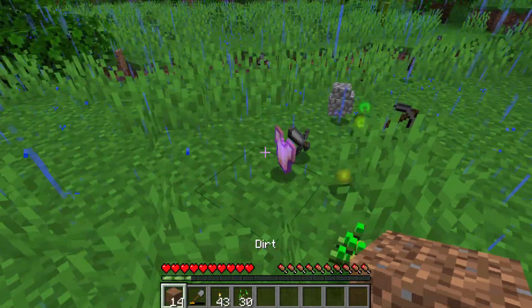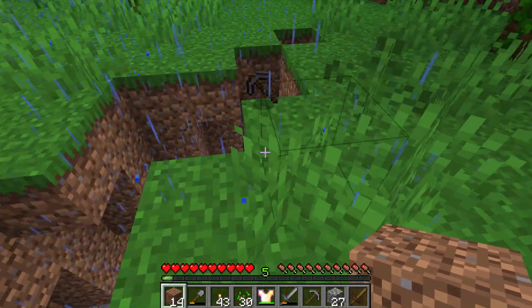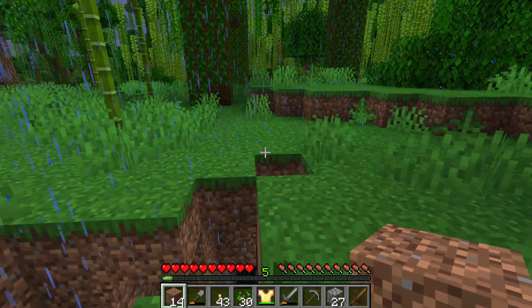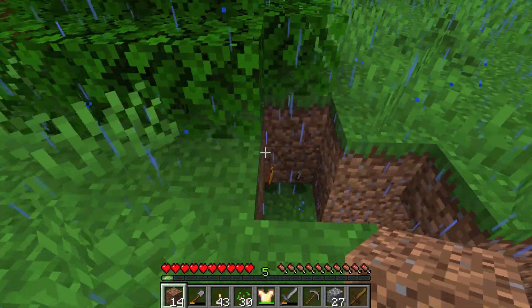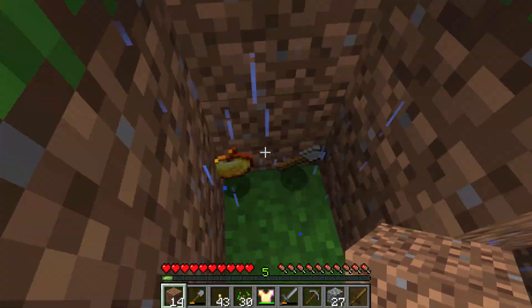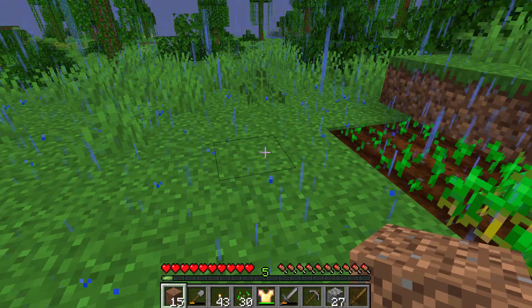There we go, there's the stuff. There's some tools, the sword, and the chest plate. Let's see what else we have. I think some stuff dropped into that chasm. We got that pickaxe. Let's see what else is around here. There's a door. Oh great, there's the golden apple. I really want that too. Okay, at least we got that much stuff back again.